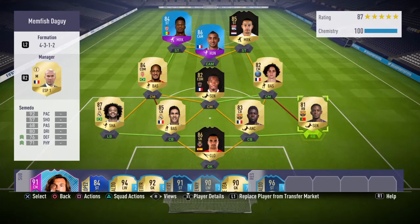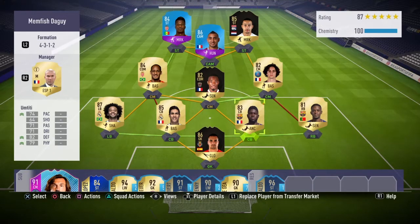Nothing gets past him. At right back we have one of my favourite right backs in the game — that is Nelson Semedo. Just 92 pace, that's all you really need to know. Put the sentinel chemistry style on him to boost his defending and physical.